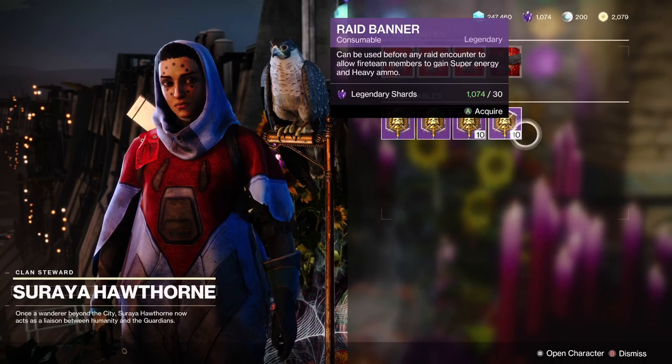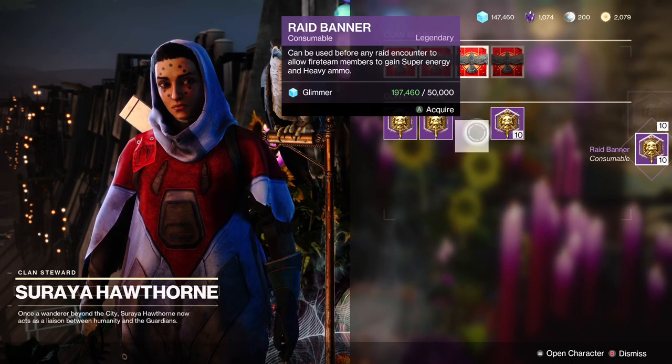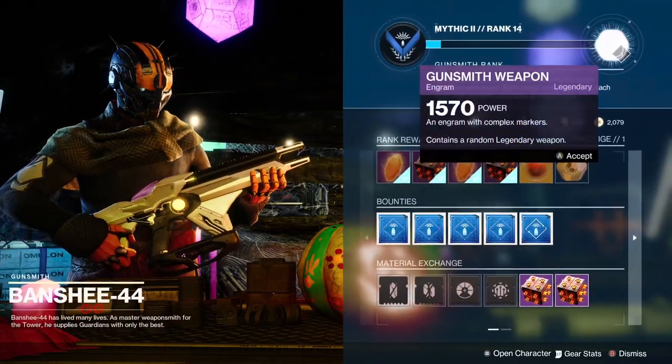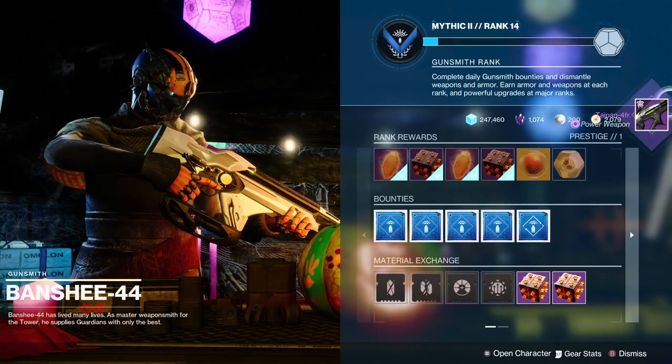First step is to make sure you aren't at the glimmer cap, since you'll probably be getting tons of glimmer from all the dismantling you'll be doing. Buy anything you want, just make sure you're not at the cap. Next, make sure that you are not capped on your gunsmith reputation or close to it. If you are close, just keep an eye on it throughout this process. You don't want to waste anything here, especially gunsmith rep.